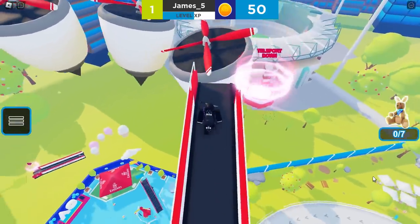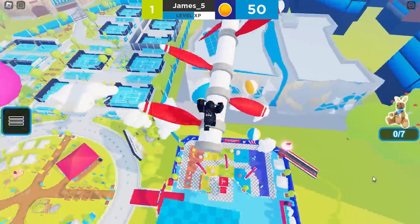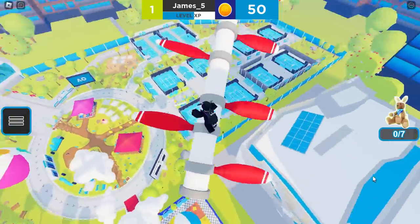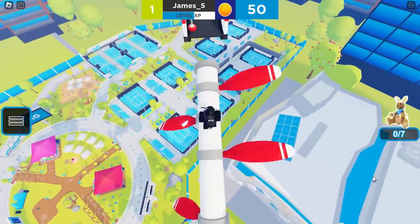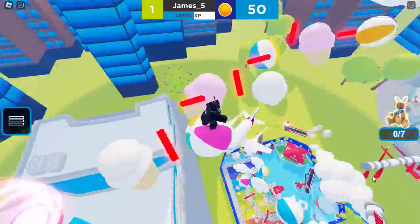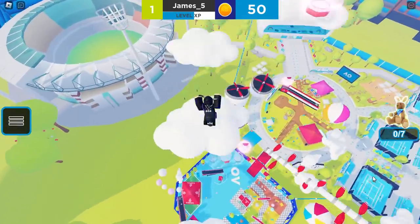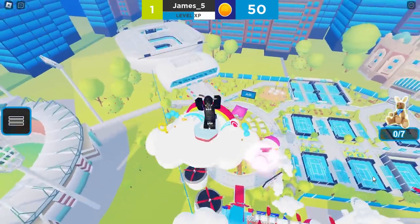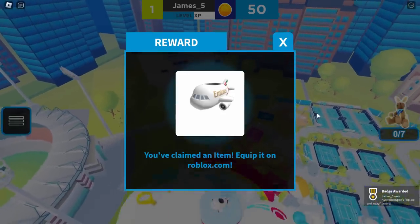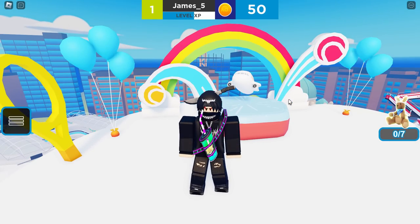If you're a pro at obbies you could probably do it in about two minutes. And here we are, just getting to the end of the obby. As you can see there is a cloud at the end and this cloud has the airplane. Once you stand on that it kind of bounces you up — it's like a mini trampoline. And yes, you claim the item. That is exactly how you get it.